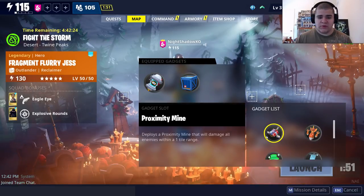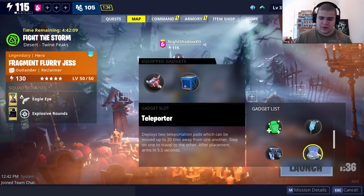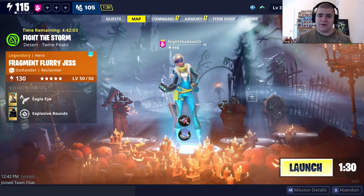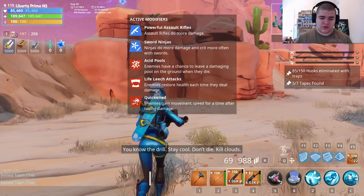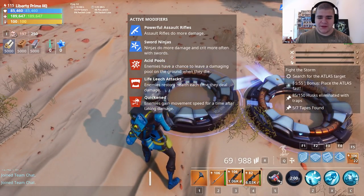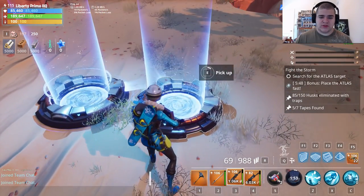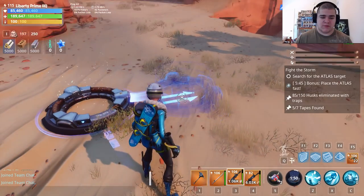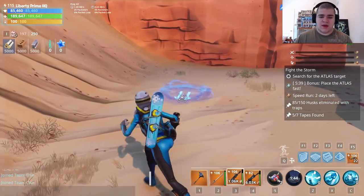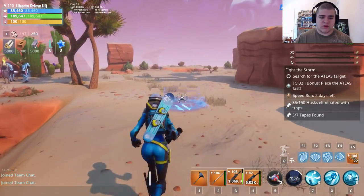The last couple of gadgets I want to showcase are the Mine and the Transporter. After getting into your mission, you can use your Transporter. After placing it, wait a couple of seconds, then pick up one of the transporter pieces. You can press the right mouse button to rotate it, but it only has a certain range before it goes out of range.